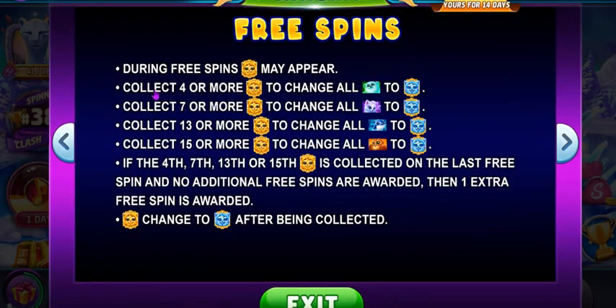During your free spins, four or more golden Tigers will change the bear. Seven will change the fox — but it's four plus three, so remember that. Four for the first one, then three more, then six more for the dolphin, and for the last one — the owl — you only need two more. A total of 15 golden Tigers during your free spins will basically give you a lot of Arctic Tigers on the reel.